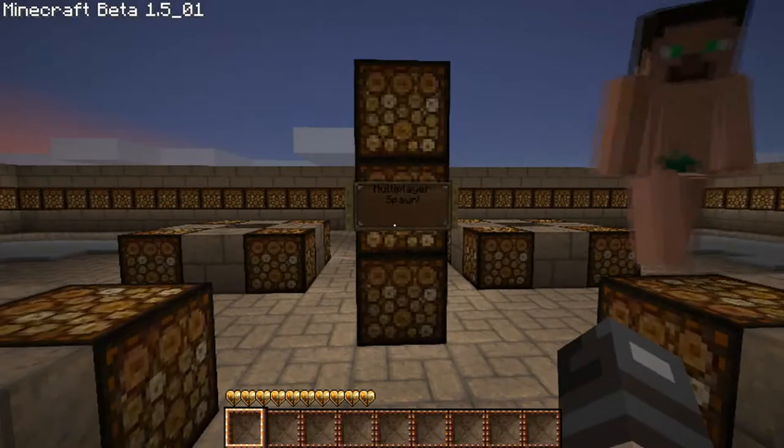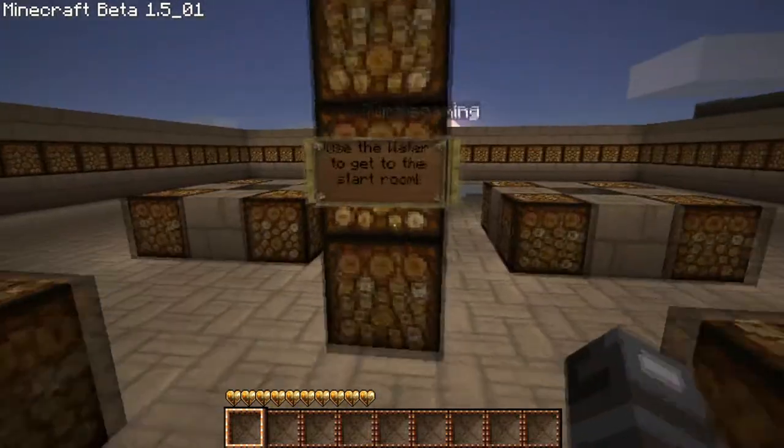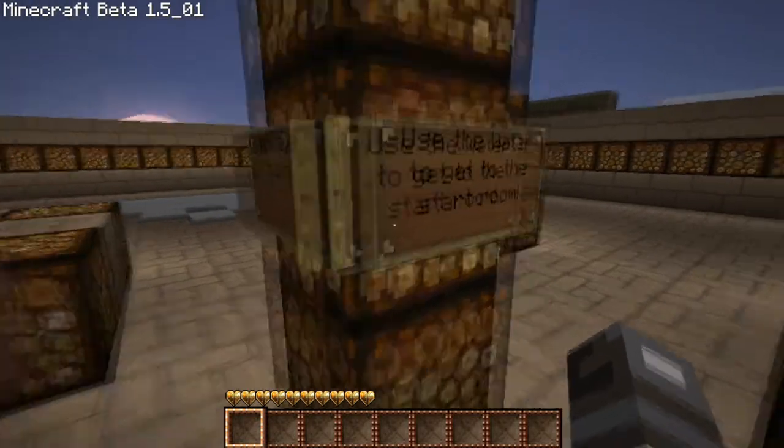Come on Turtel, read these rules for me. Multiplayer spawn — use the water to get to the spawn room.